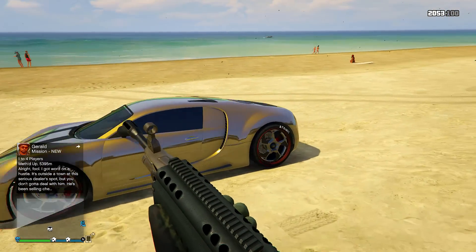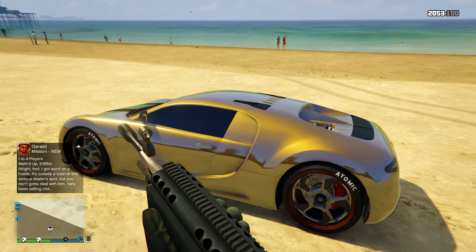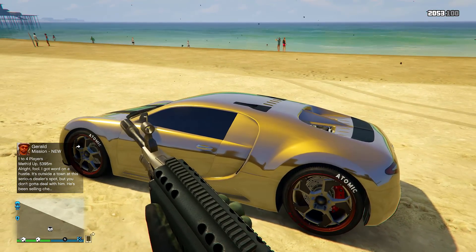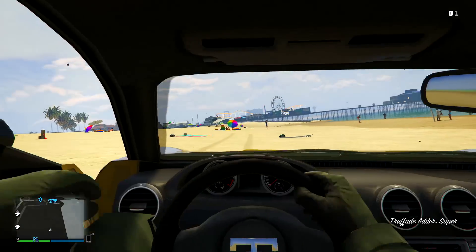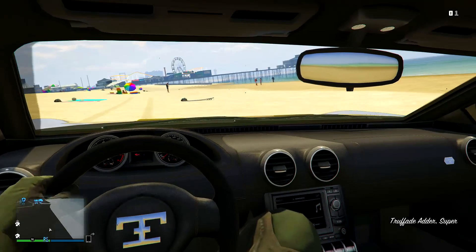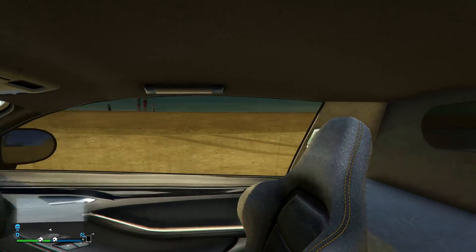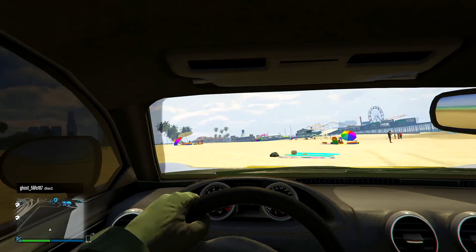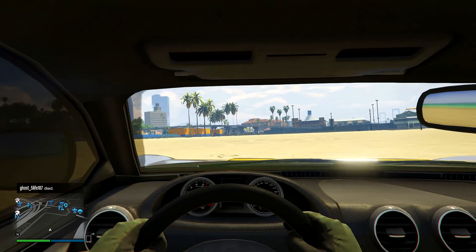I believe this is metallic pure gold and we have a secondary of matte black. I actually have a neon kit on this as well — I believe it's a neon golden shower color on this. I'm going to go ahead and take this over to Los Santos Customs here shortly, but here's what it looks like inside. It looks absolutely awesome. We're going to give this a test drive, though I'm not really good with the handling — it takes a little while to get used to.